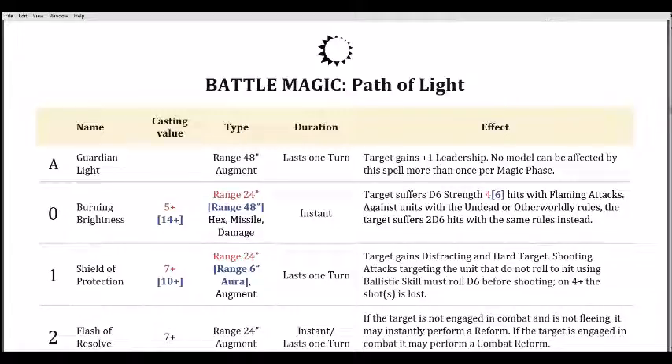The boosted version is rough at a 14, but if you need those Strength 6 hits — particularly against Undead or Otherworldly targets, which includes demon stuff, dryads, the Green Knight, Equitain — they take 2d6 Strength 6 hits at a casting of 14. That's five dice but you really want that target if you're going to cast the boosted version. The base version though is fantastic.